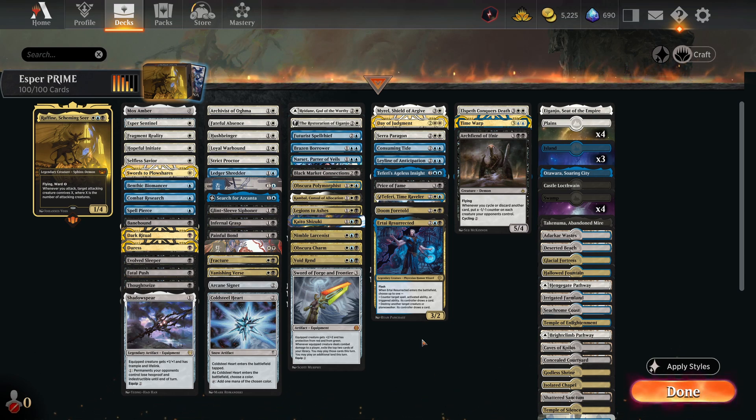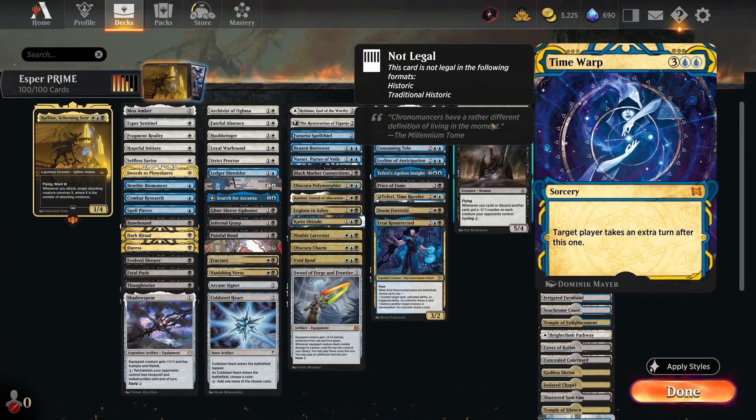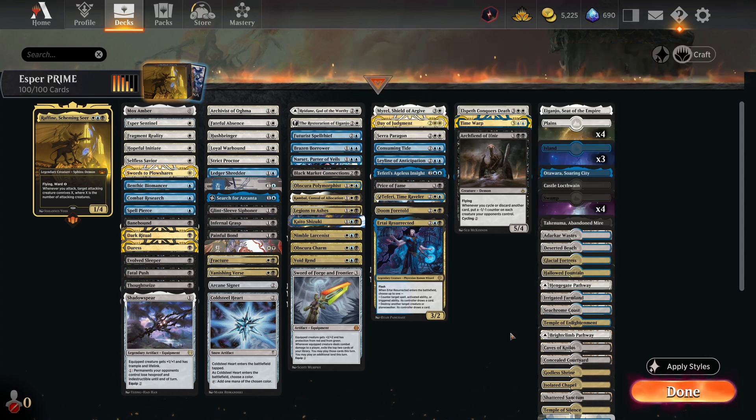We're playing a tap-out control style. Tap-out control means you resolve a threat and cross your fingers hoping your opponent doesn't have an answer — it changed me as a player in standard when I used to play white-blue control, then I went to Grixis. Wizards developed Grixis control decks to feel different to Azorius — more aggressive whereas Azorius is more defensive. This deck blurs the lines somewhere in the middle. We've got one copy of Time Warp just because it's so powerful.